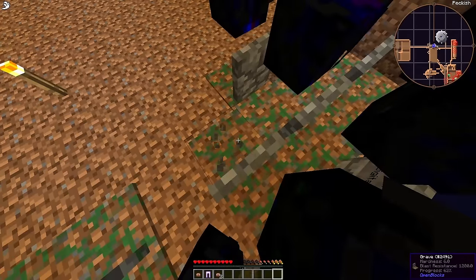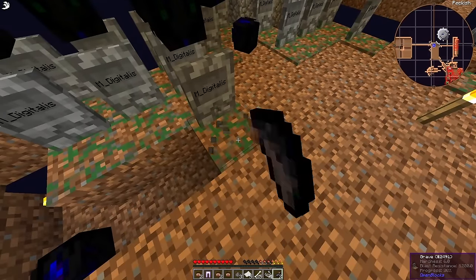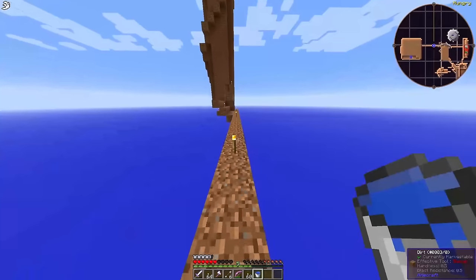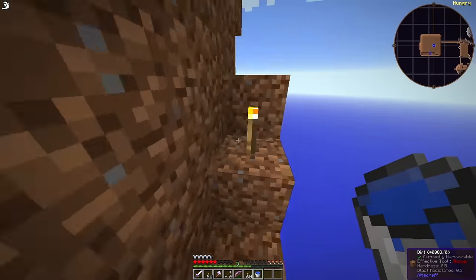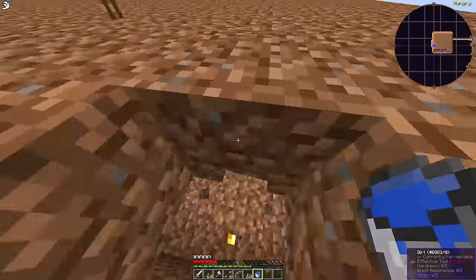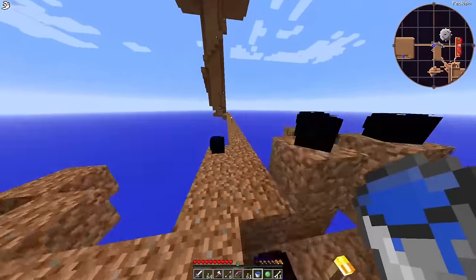Frustrated noises intensify. At least I have mobs now — that's an improvement over the first episode. Since I currently lack dirt and it's nighttime, I decide to install the rest of the water in the mob farm instead. I should mention that water in GregTech New Horizons does not infinitely spawn from source blocks like it does in vanilla Minecraft. I'm not sure why this was implemented, because there are tons of other ways of automating water production even this early in the game.